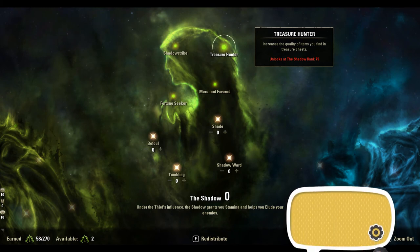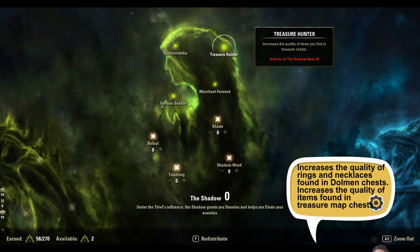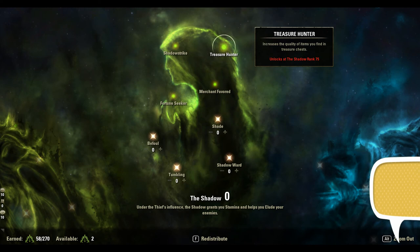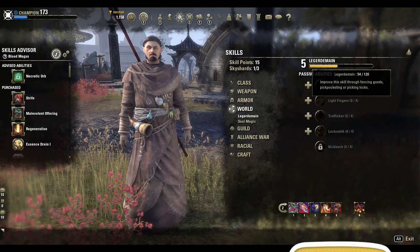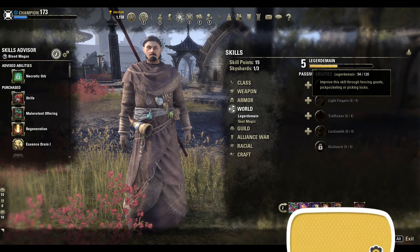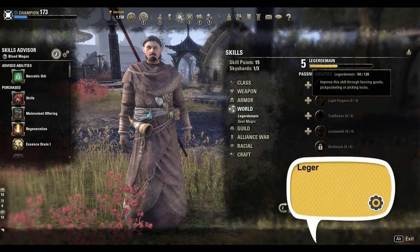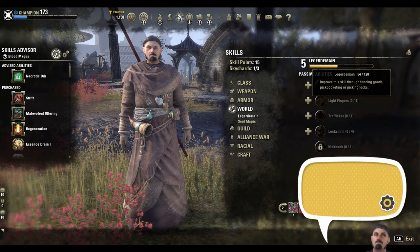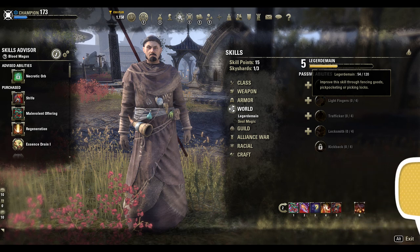Spending 75 points in the Shadow tree will unlock the Treasure Hunter passive. It is believed that this passive will increase the quality of jewelry from dungeons and the quality of items from treasure map chests. While the Champion Point perks are nice, the best way to increase your loot is to maximize your Legerdemain skill line found in the world section of the skills UI. The higher your Legerdemain rank, the higher the drop rates will be for green, blue, and purple quality items. Also, you're looking at approximately 60% more gold per container on average.